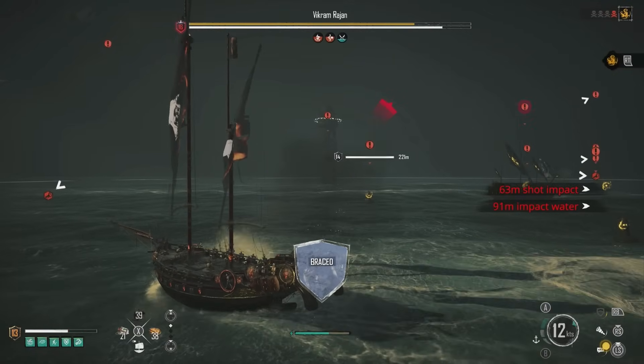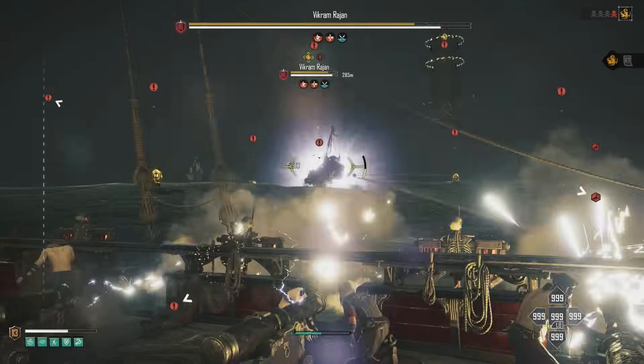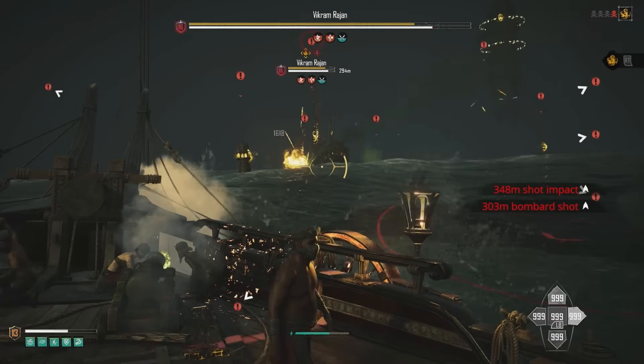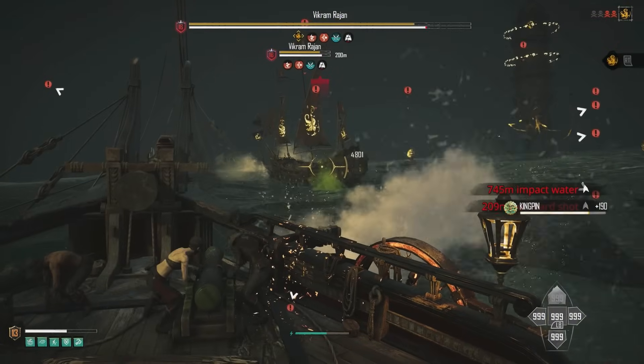I don't have to keep shooting the towers here because he hasn't got full shields, meaning he can still take damage. The only time you have to shoot the towers is once his ship is fully shielded — then you have to destroy the towers, otherwise you can't do any damage to him.